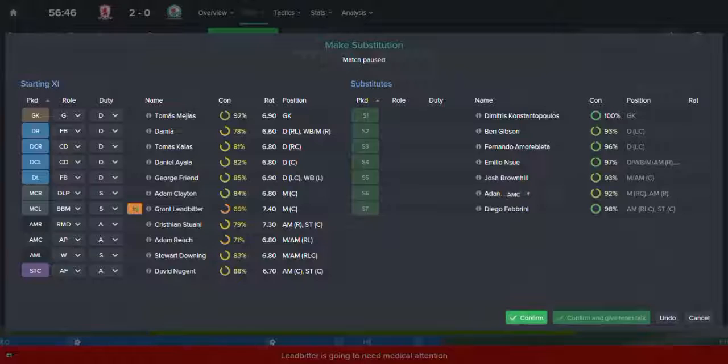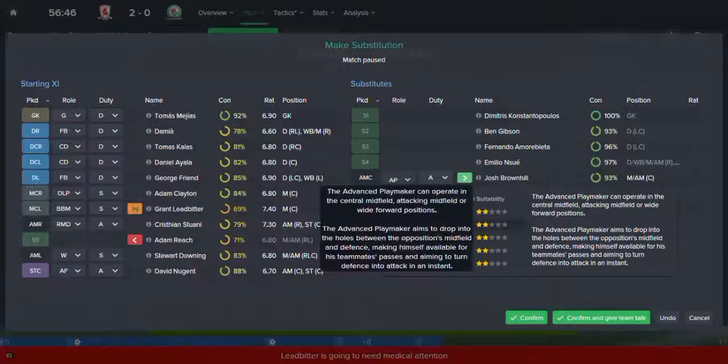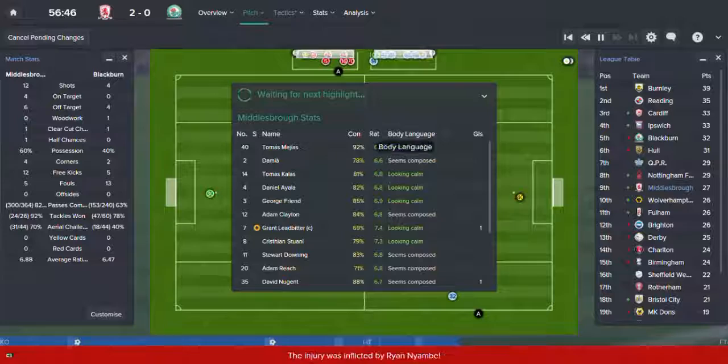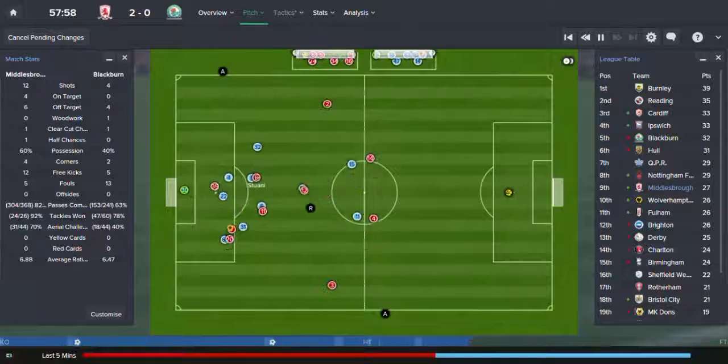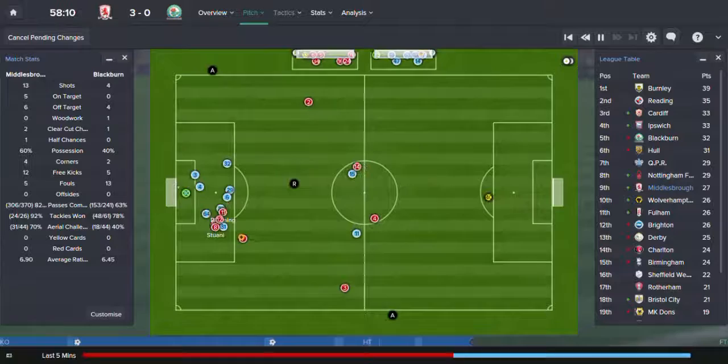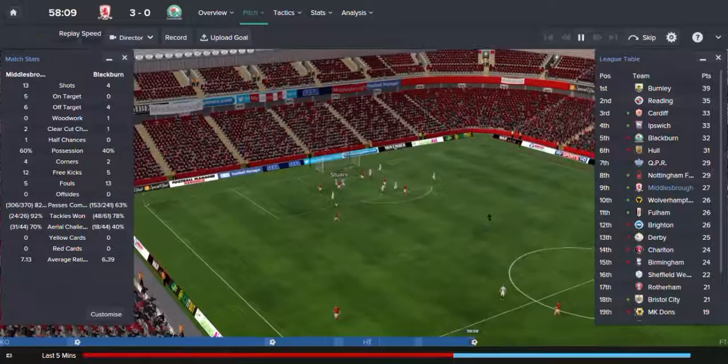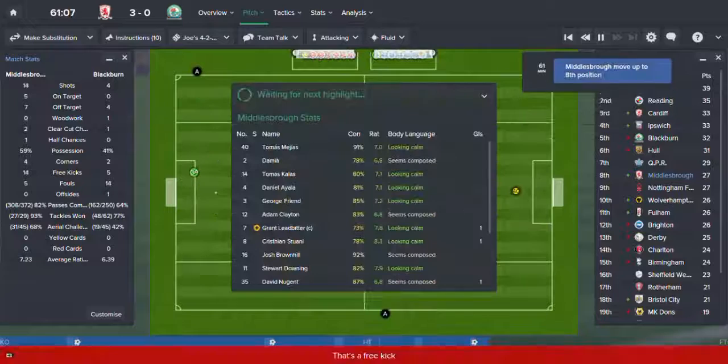Josh Brownhill — we'll give him a go. I tend to like an advanced player in there. Sturani, Clayton, Downing — yes! Sturani — beautiful goal there! His seventh goal of the season, not too bad. We're performing well in front of the Riverside crowd. Beautiful goal — a nice quick turn and a lovely right-footed strike into the corner. Beautiful. He's man of the match so far.